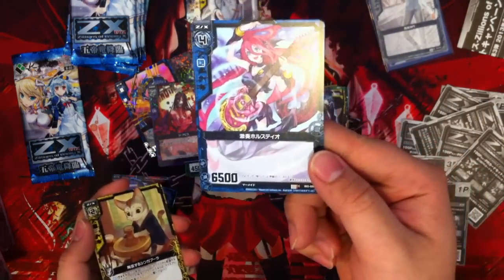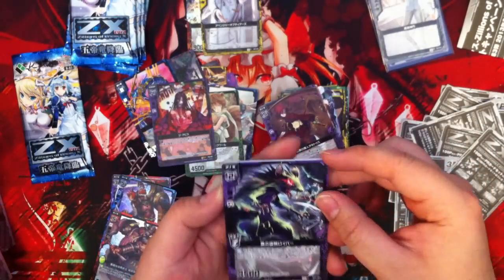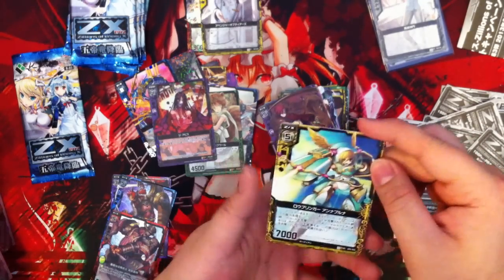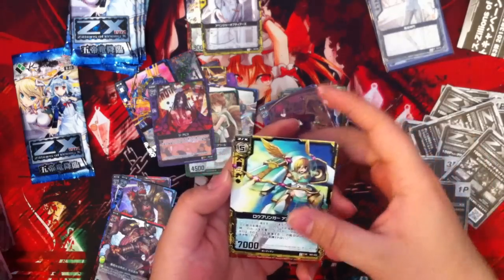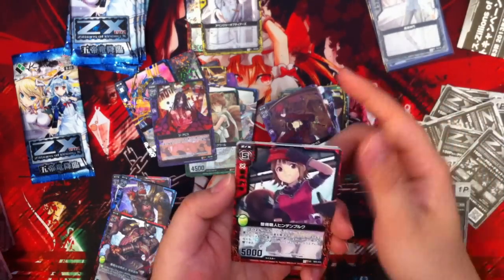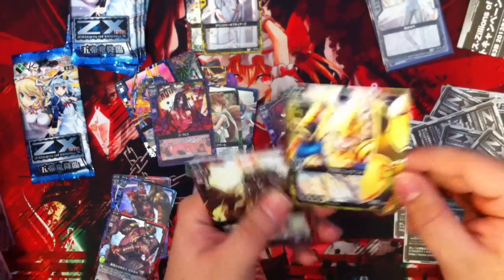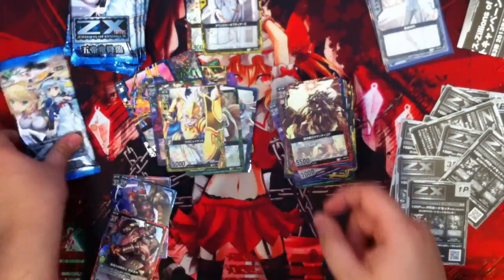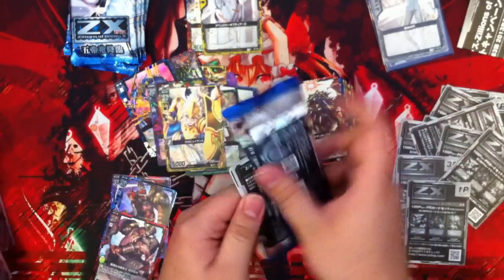This card looks nice, doesn't it? Some crazy demon rat thing. This card gives all Lawbringers the ability that if they are attacked and not destroyed, then they destroy the attacking card. I don't know what she does. What's this? I have no idea what kind of trait this is. This looks very nice. Still no dragon that I want, though. That's fine — I've only gotten through two SRs. That was plenty of time.